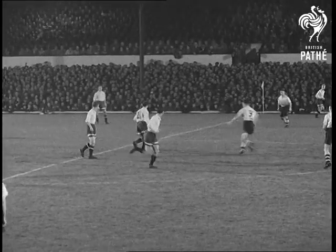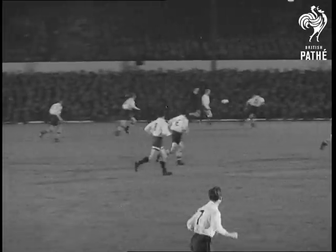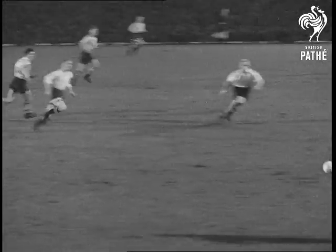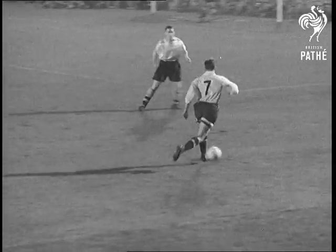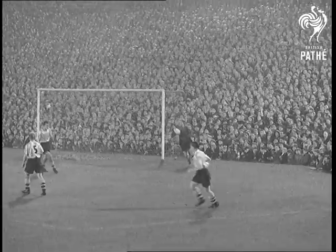Wolverhampton Wanderers are at home to their old rivals, Moscow Dynamo. The Russians in white-ringed shorts kick off under the Molyneux floodlights. Dynamo are quickly on the offensive. Right-wing Shabrov tries to dodge past Bill Shorthouse, but he bounces off Shorthouse and goalie Williams clears.